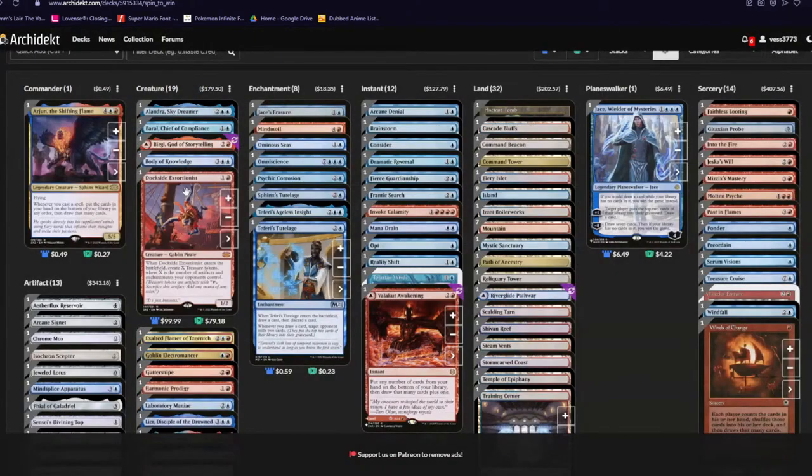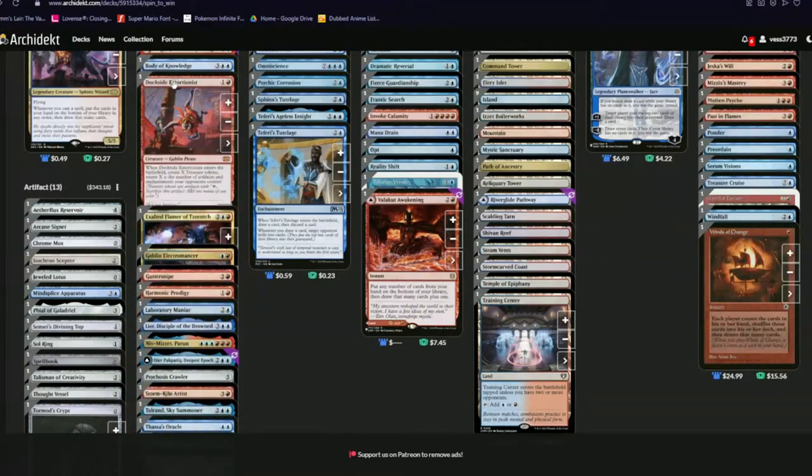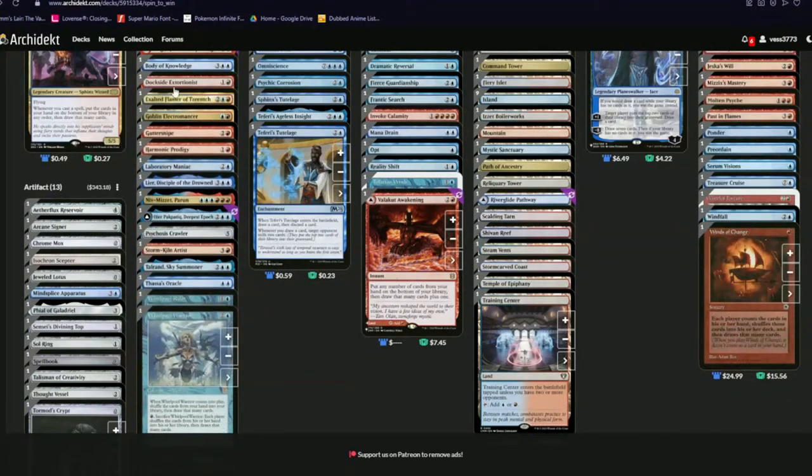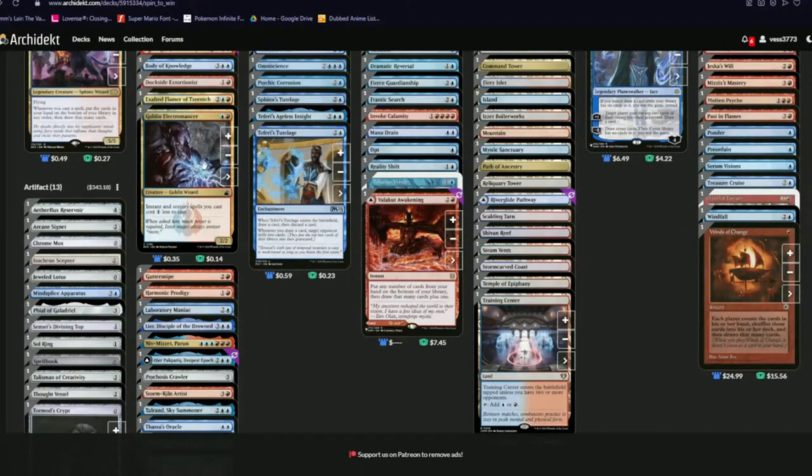Doxastic Extortionist is just a really easy way to suddenly get a lot more colored mana, because that's the problem with a lot of storm decks — they kind of struggle with colored mana. So having access to a lot more colored mana in the form of treasures is really really good. Reckless Fireweaver of Zings just allows you to deal damage to opponents and also gets more instants and sorceries back so you can just keep the train going.